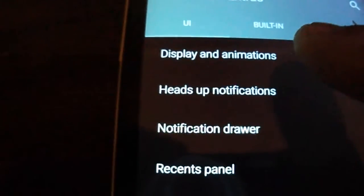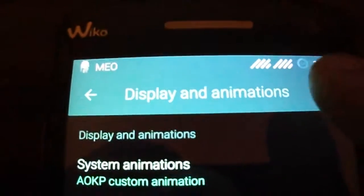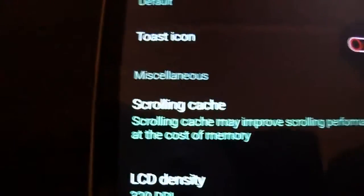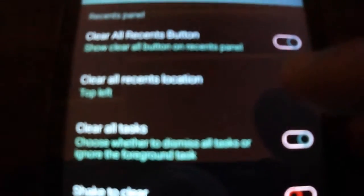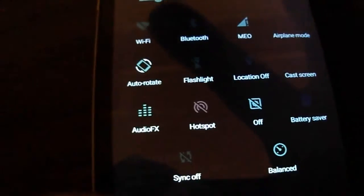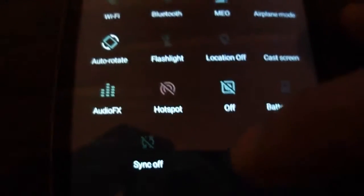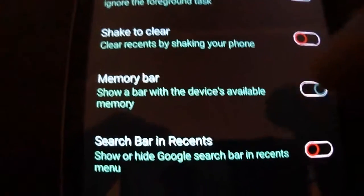You have many options here like displaying animations. As you see, I have the logo there — this is a theme. You can change the density also, you can put the duration of panels. As you see, I'm going to lower the brightness a bit. You can change here many options: memory bar, OmniSwitch.